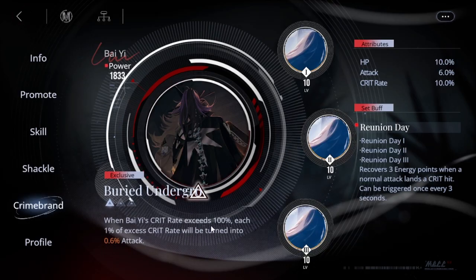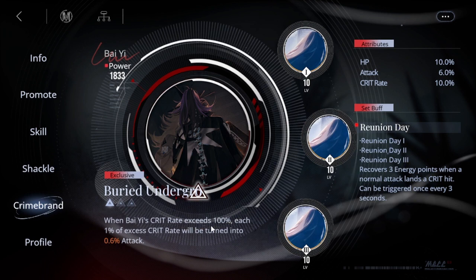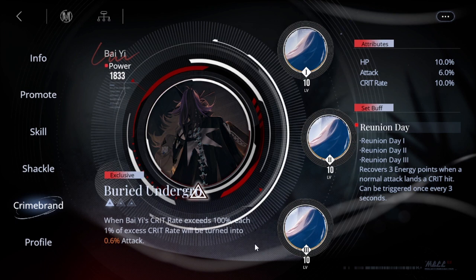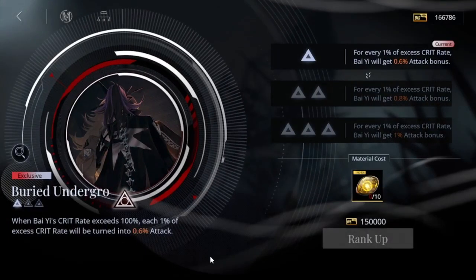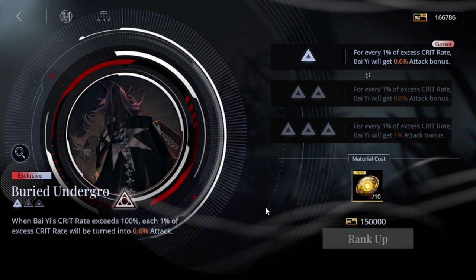When it comes to her exclusive crime brand, I don't recommend getting it right away. You need to first get her crit high enough that she crits often — that's why I suggested leveling S4 first, then getting the Reunion Day crime brand for an extra 10% crit, plus shackles for more crit. Her exclusive crime brand works like this: when Bai Yi's crit rate exceeds 100%, each 1% of excess crit rate converts to 0.6% attack. So once she hits 200% crit she'll always crit, and all the excess converts into attack power.